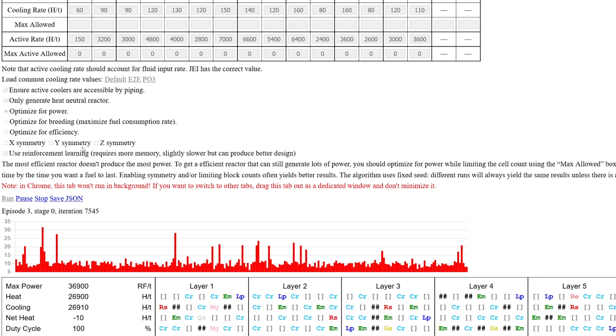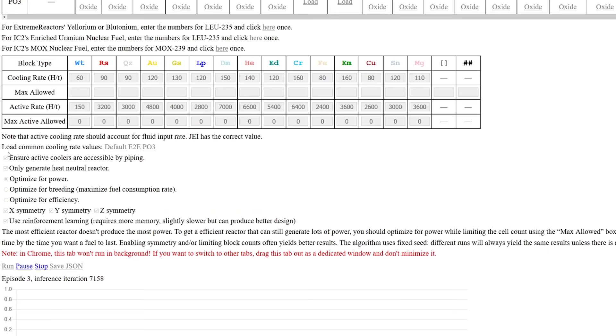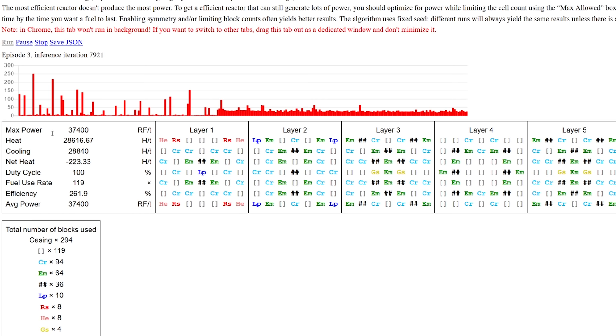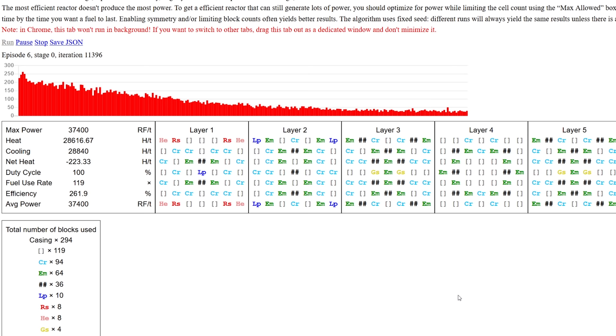You also have X, Y, and Z symmetry options. If we stop, enable symmetry, and run again, it will make sure everything is symmetrical - cryothium here and here, enderium here and here. You can leave symmetry on or off. You'll probably get a better reactor with it off, but right now it's found a reactor that can produce 737,000 RF per tick.